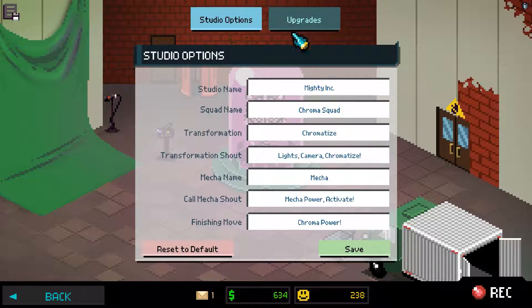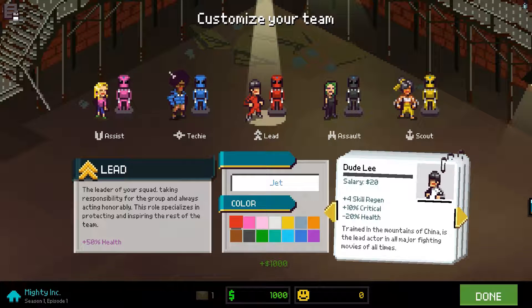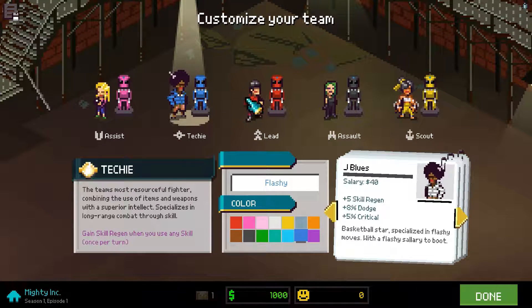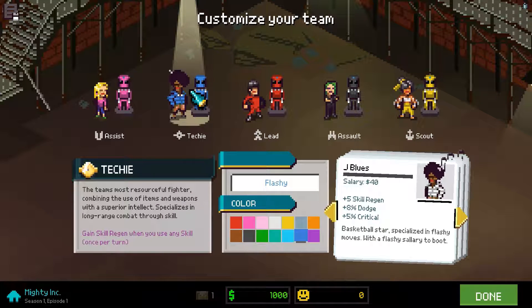You can customise things such as the name of your studio, the name of your team, the catchphrase and the name of the special team attack, which allows for greater attachment to your characters. At the start of the game, you are able to customise your team, which can then be fixed for the duration of the game. This includes choosing individual actors, some of which are based on Kickstarter backers, and even customising the colour of your team members. Although being a fan of the original, I stuck with the default colour scheme.